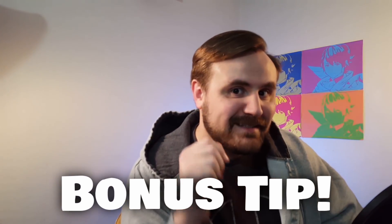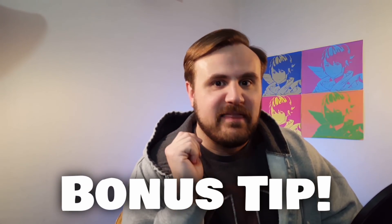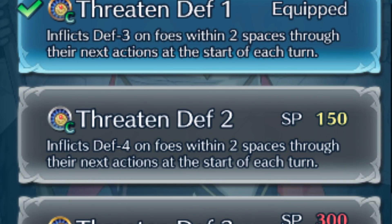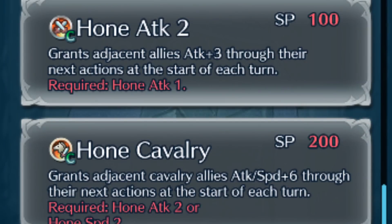Here's a bonus tip: whenever you put skills on your heroes, the tier of those skills matters. Hone Attack 1 is not going to get you the same arena points as Hone Attack 3. Likewise, skills like Hone Horsies and Goad Flyers count as a level 3 Hone or Spur of that type. Furthermore, skills like Distant Defense or Distant Counter that have no predecessors are worth blatantly more arena points than anything else you can put in that A slot.